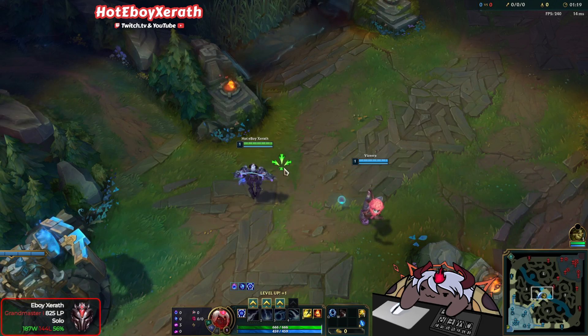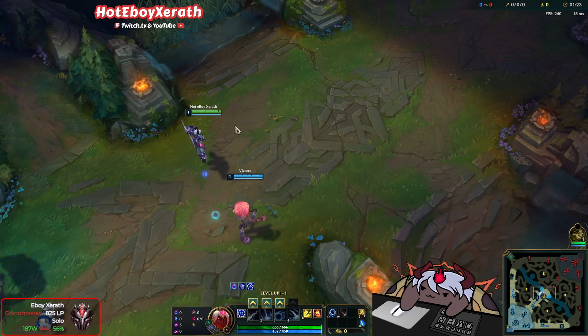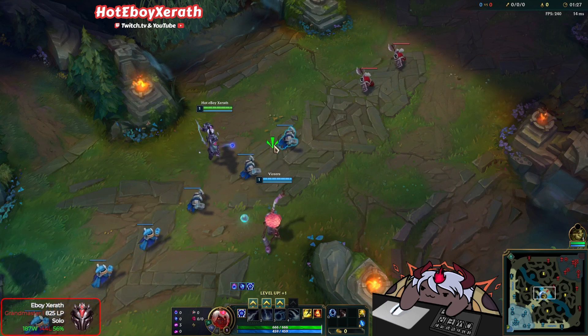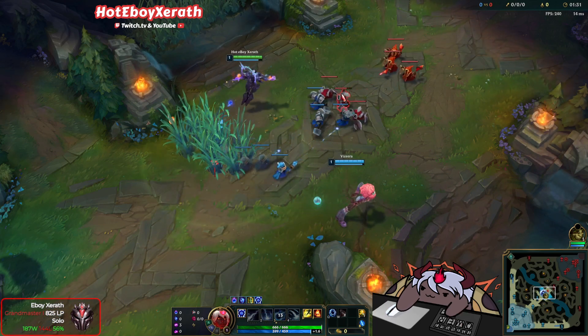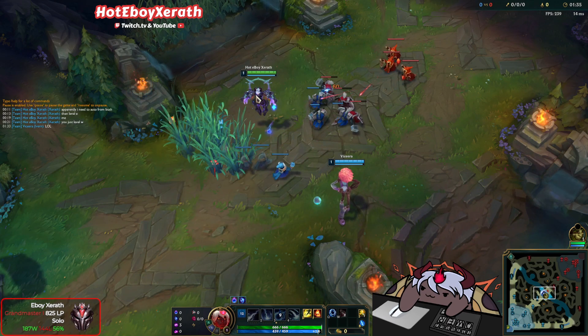How's it going, YouTube? In today's video, we are showcasing a brand new Ivern Zerath bug. What the new Ivern bug is: if you auto from the bush and level up your E right after, apparently it bugs it so that you actually cannot use your E — completely invisible.